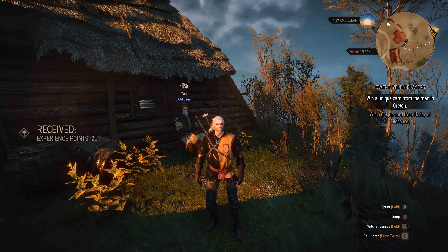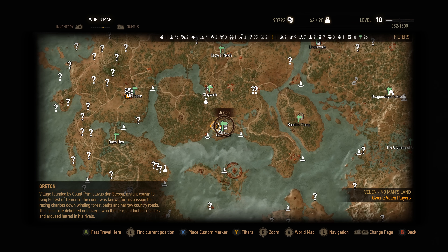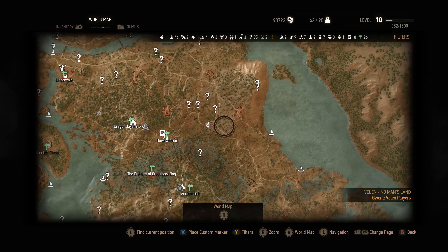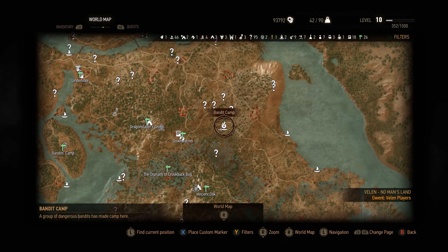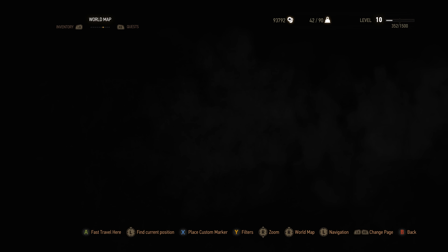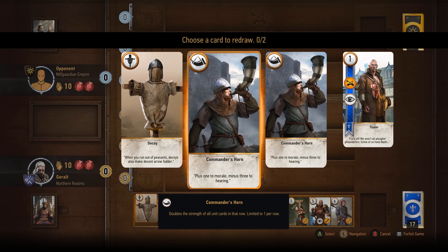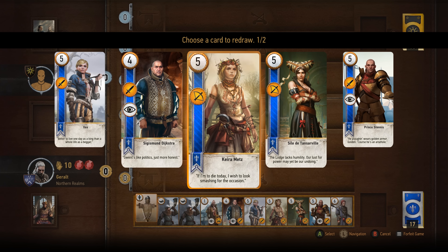We're back and we're out in Oreton, about to play the boat builder. Oreton is all the way down south — it's almost directly south of the Crow's Perch landmark. One thing I didn't mention about the Old Soothsayer up here: when you come from Downwarren and try to get up there, pay attention because there's a bandit camp right in the middle of your path. If you don't feel like dealing with them or you're not capable at this time, you'll need to ride around them or ride quickly through. Just FYI — we're over here in Oreton now, going to chat up the boat builder.